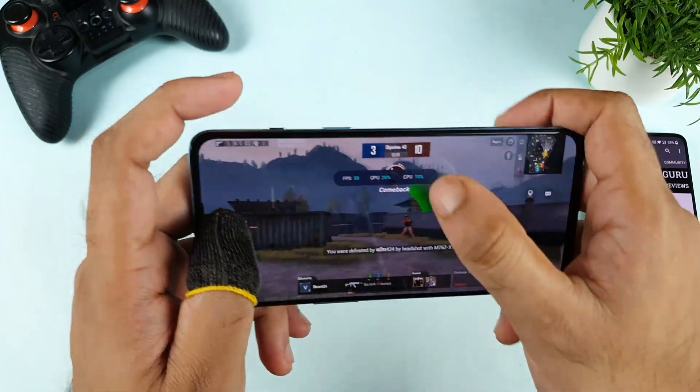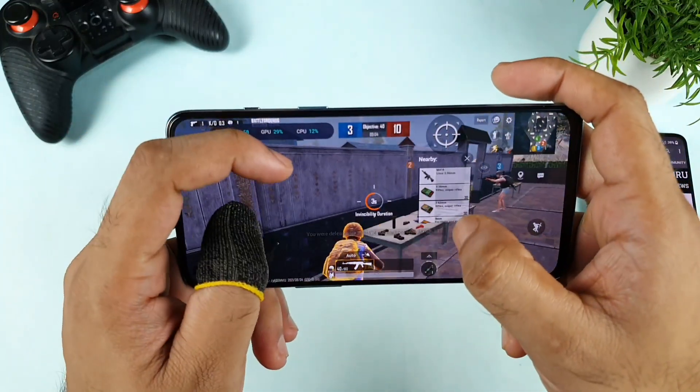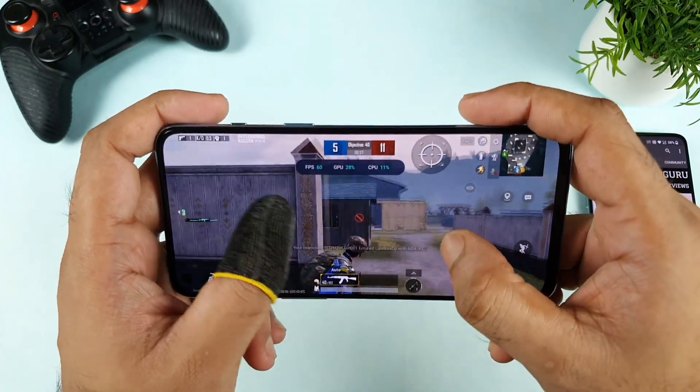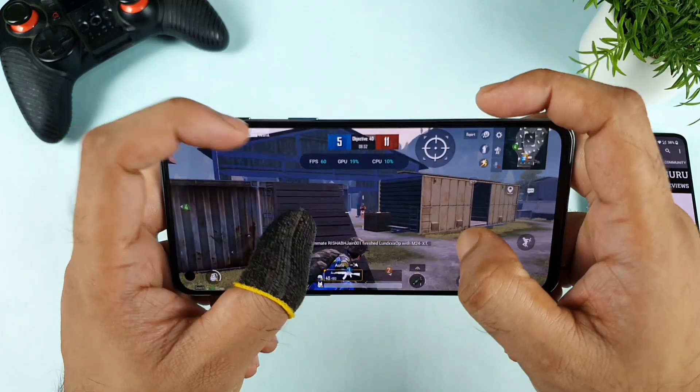The FPS meter seems to be coming in the middle of the screen, but since it's a floating FPS meter, you can change its position wherever you want — that's another advantage. Instead of a fixed FPS meter, you have a movable FPS meter, which is another good thing about this OnePlus Nord 2 device.